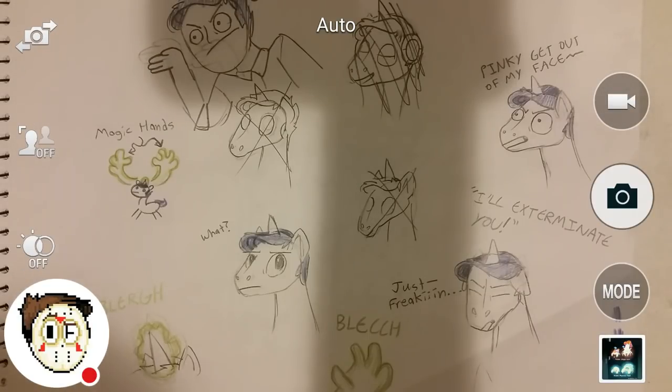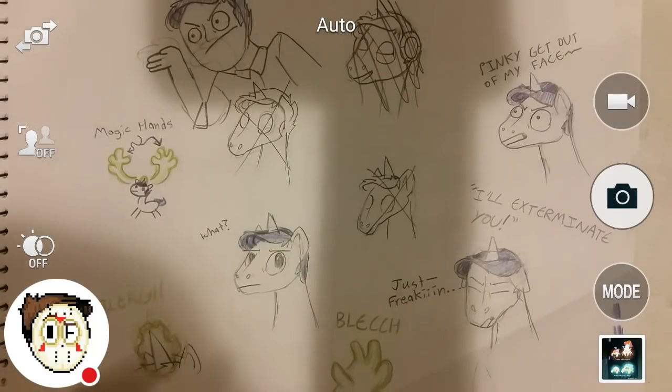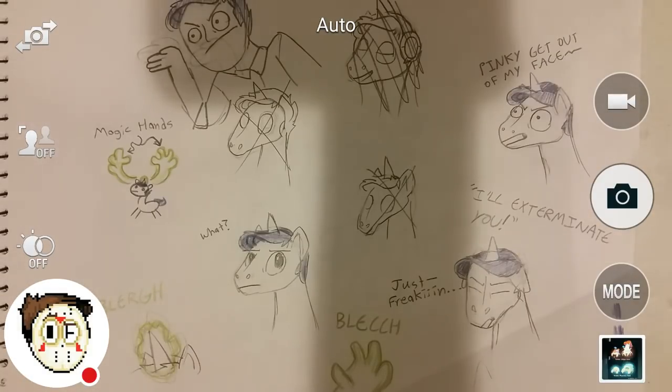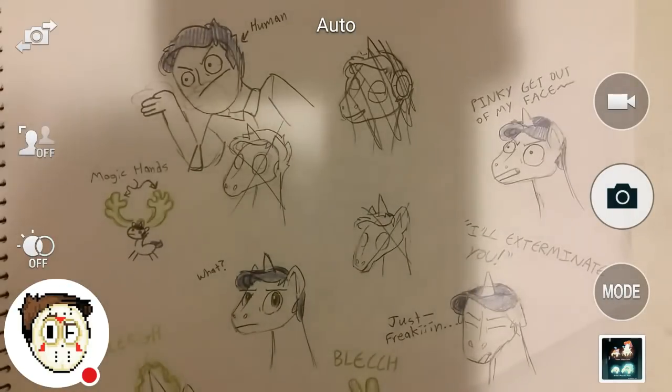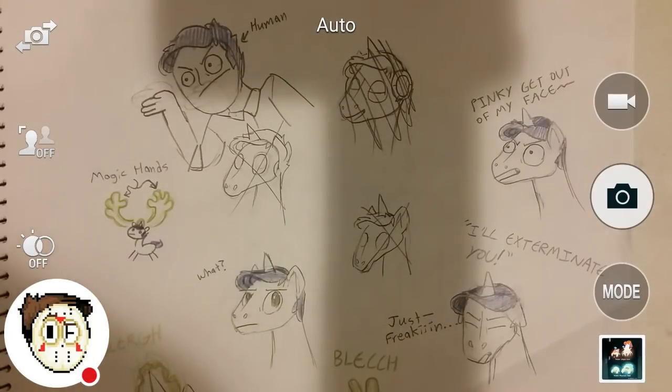His head was extremely round and didn't look like a horse at all. I saw this certain character in the show — some kind of ancient god — and thought his head looked cool. So I wanted to make my OC with a head shaped similarly, but it was extremely hard to work with. This is a less round version than the original. There's also concept art for his human form, because I'm working on a fan fiction.